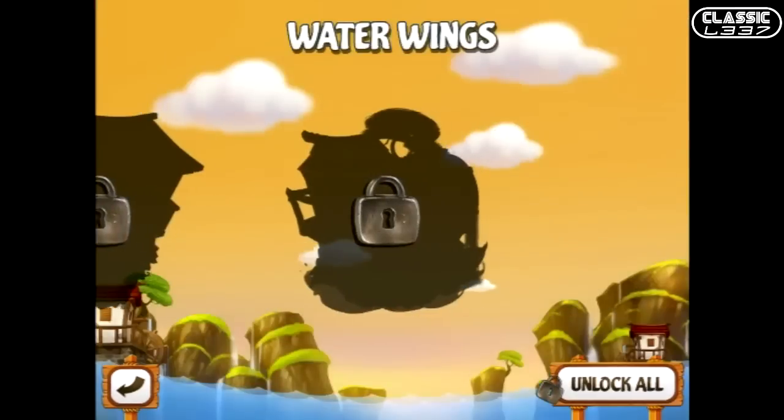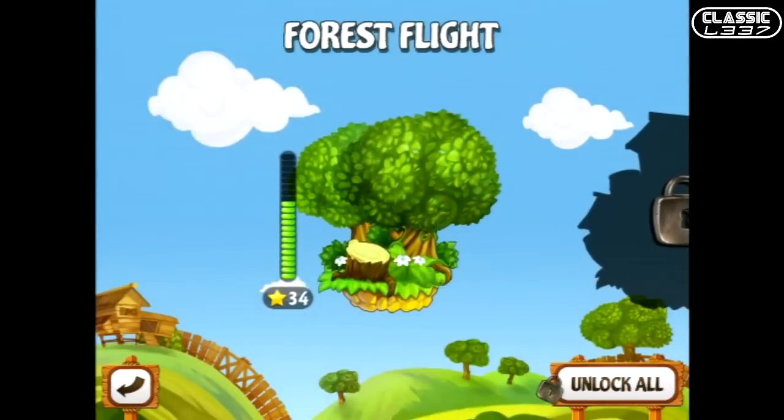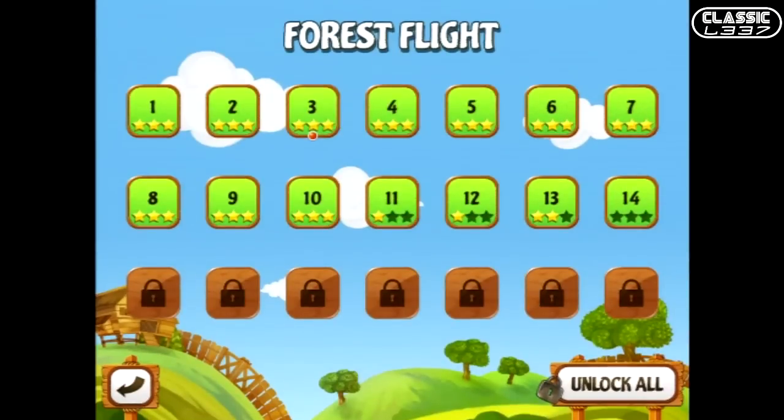There are three worlds: Waterwing, Stealth Bomber, and Force Flight. You can actually click the little unlock button at the bottom if you want to hurry up and unlock all the levels. There are about 20 levels in each world and it costs 99 cents to unlock them all. I like to play through them, but I played through tons of levels enough to give a really good feel of the game.